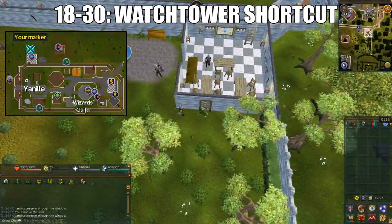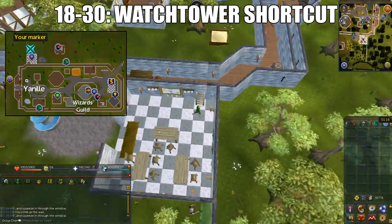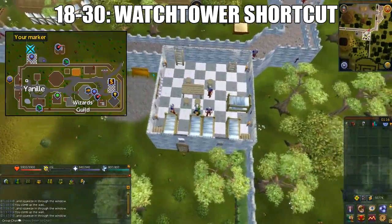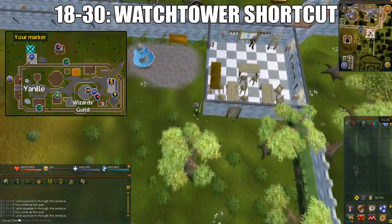From level 18 to 30, you'll do the Watchtower Shortcut. Somewhere in the middle of the town, there's a shortcut to get out so just climb underneath. When you're near the Watchtower, climb the trellis on the outer wall, then climb back down the ladder and repeat the same process. There's no chance of failing when you're climbing the trellis. Every time you climb this, you'll get 31 agility XP.